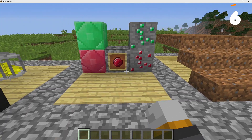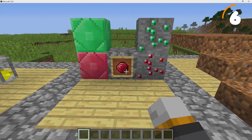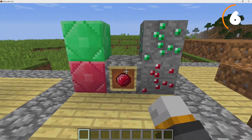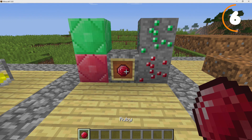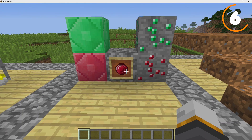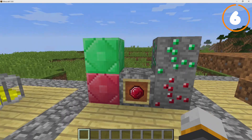Next is the Ruby, which was going to be the original Emerald — used for trading with villagers. The main reason it was removed is that Dinnerbone is red-green colorblind, which meant he couldn't tell the difference between Redstone and the Ruby. So they changed it to Emerald at the last minute. It would be pretty cool if Rubies were reintroduced in a future update, perhaps the cave update.